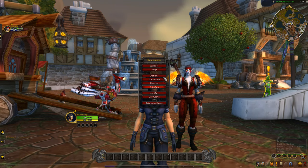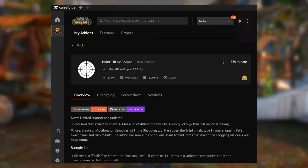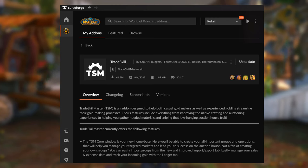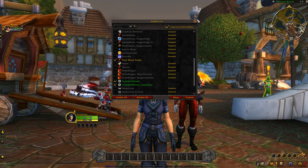We're going to be using Auctioneer, which is needed to let a different add-on work properly — that's Point Blank Sniper. You need Auctioneer for this because you need the shopping list groups on your Auctioneer. Point Blank Sniper will show us in live time when items pop up on the auction house that are worth buying to flip. And then obviously we're going to be using TSM, and you need the TSM App Helper to let TSM run properly. I have videos on both of these add-ons if you need to learn more.